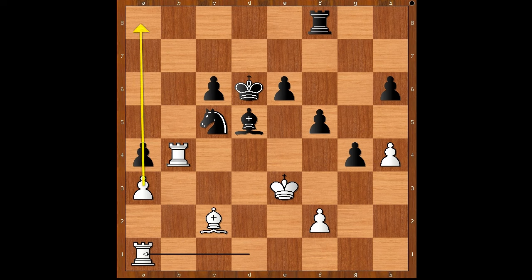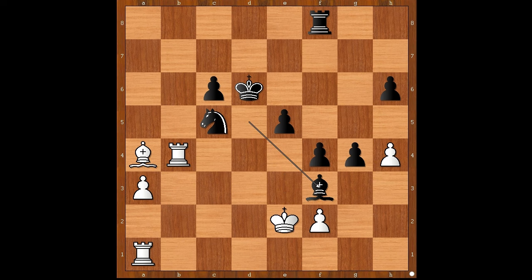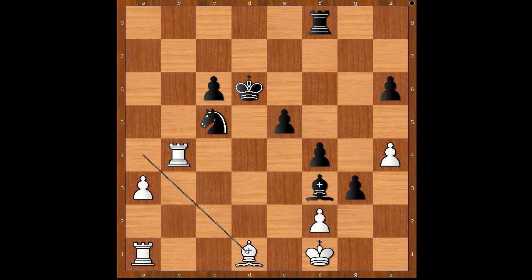The game continued: e5, bishop takes on a4, f4 check, king to e2, bishop to f3 check, king to f1, g3, bishop to d1, bishop to d5, f3. Black to move — how would you continue?